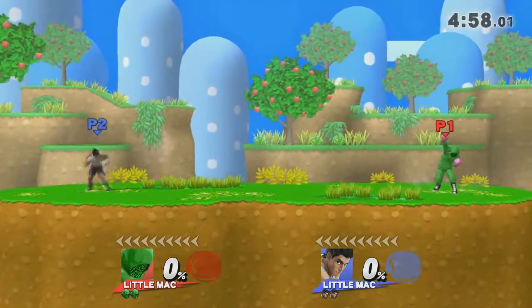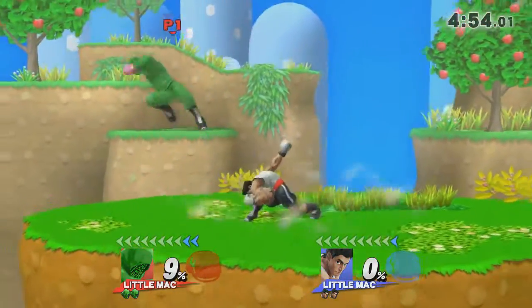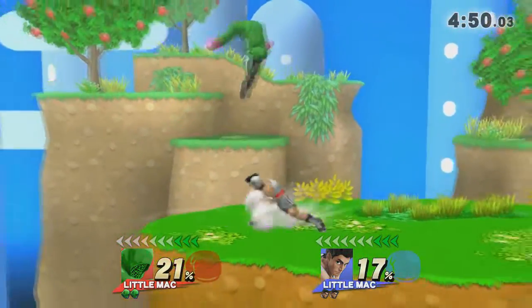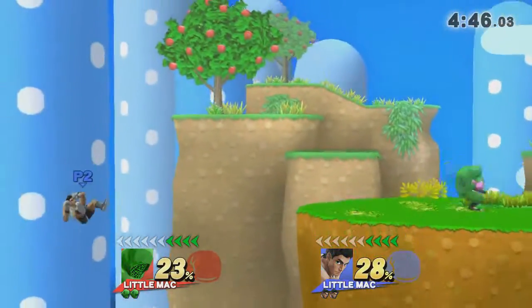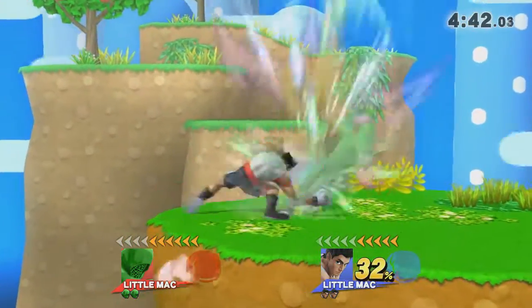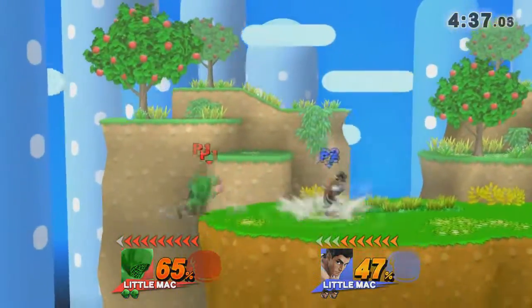At the beginning of our match, I am using the green Little Mac and he is using the white texture. When it comes to Little Mac, the one thing I usually try doing is basic steps with down tilt, up tilt, and then a couple of strings with up tilt, and then going for either a sidestep or the side smash.